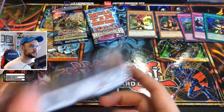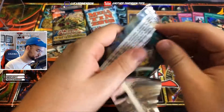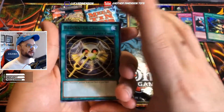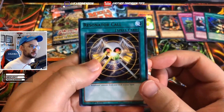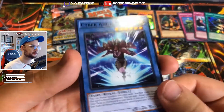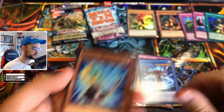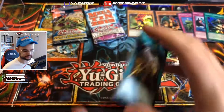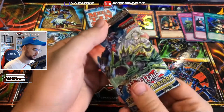All right, let's do these packs now. Dimensional Guardians - I think I said before this was a five-card pack that I didn't really understand because they're not all holos like the other ones. We got Resonator Call, Double Cipher, Cipher Mirror Knight, Cyber Angel Eater, and a Synchron Resonator. A couple of resonator cards, no holos - definitely not my favorite five-card pack.